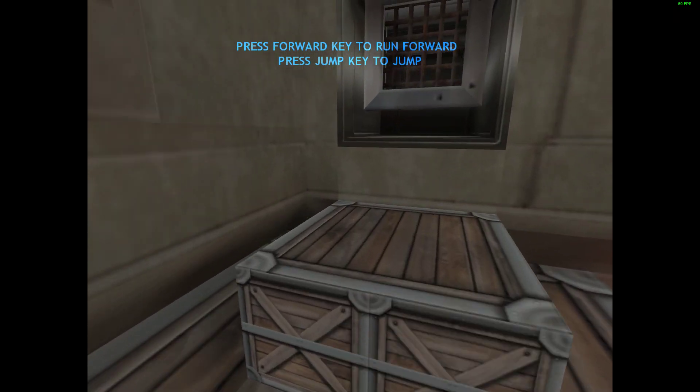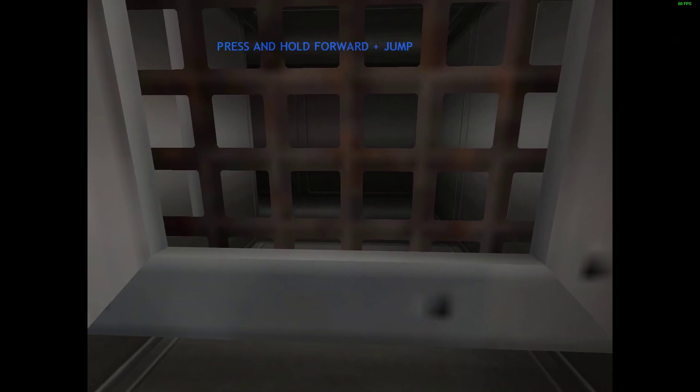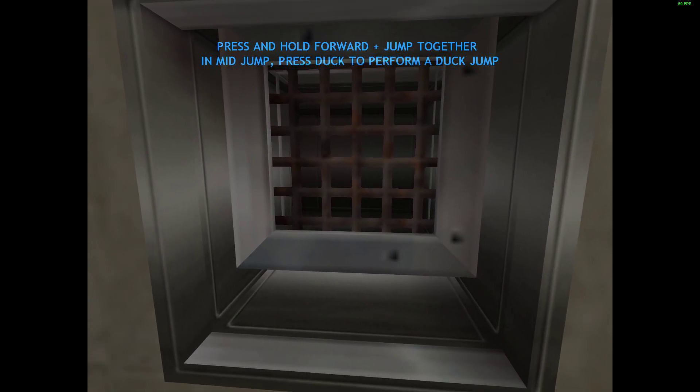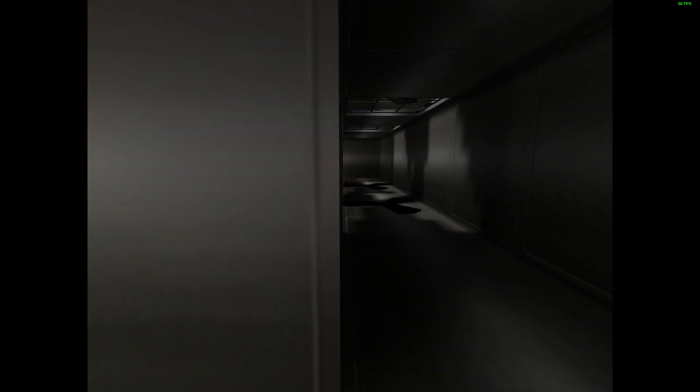You will now need to jump up on these boxes to enter this vent. You will need to perform a duck jump. Stand directly in front of the vent and continue to press forward. Then jump, and while you are in the air, press your duck key. Good job.